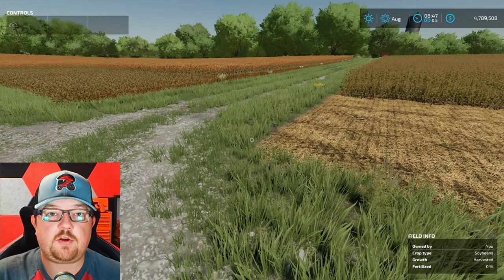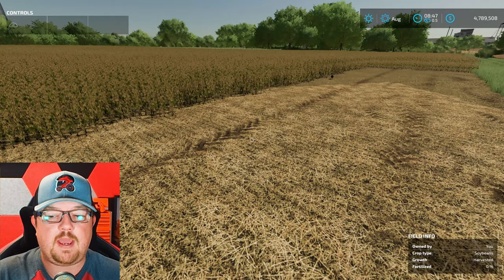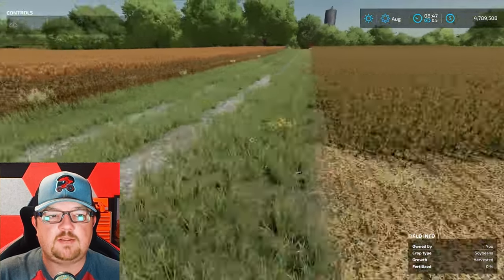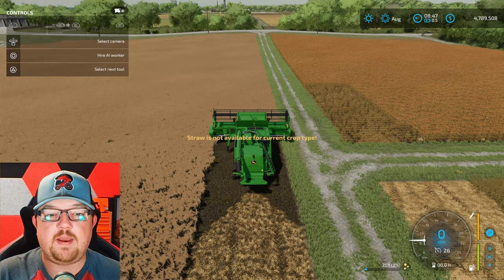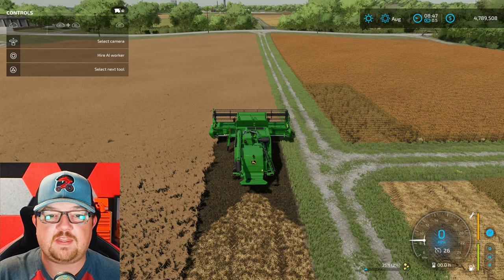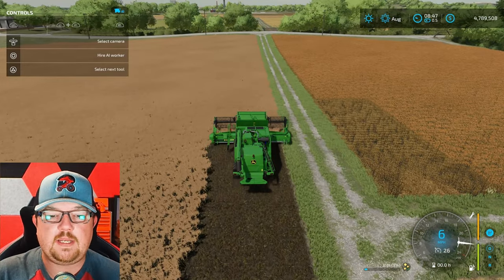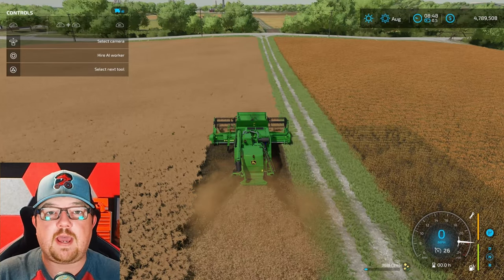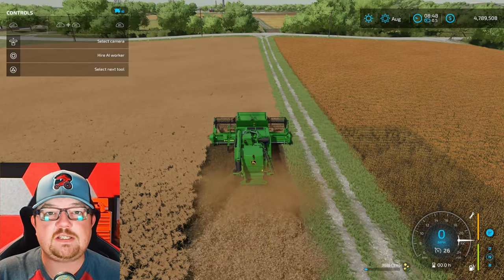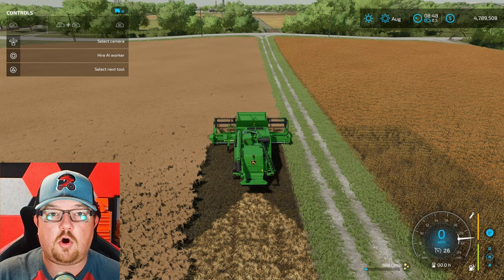There are some other crops that use the same grain header but don't give you any straw on a base game map. Those are soybeans, sorghum, and canola. If you try to enable straw swath on these, you'll get a message that straw is not available for this crop — it's always going to put down a wide spread that you can't pick up. This is base game only; some mod maps may support it. Check the mod map description, and if you're interested in mods, check out my first video in this series on how to install mods on your console.